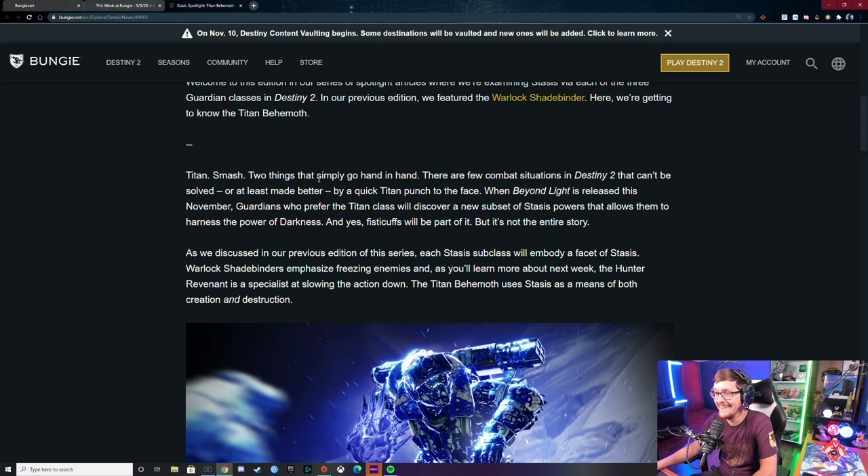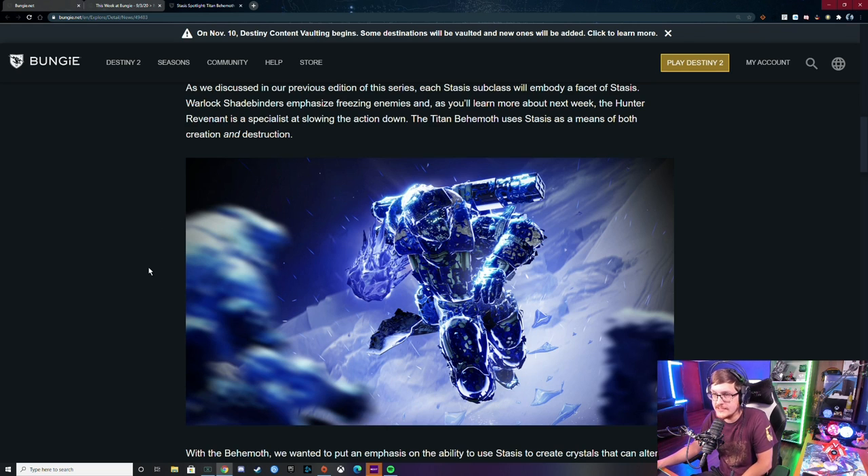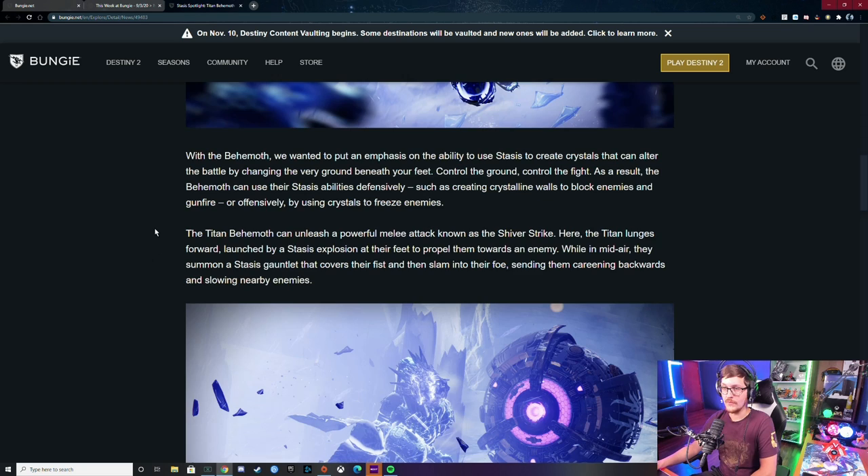Titan smash — they punch good. When Beyond Light is released this November, guardians who prefer the Titan class will discover a new subset of stasis powers that allows them to harness the power of darkness, and fisticuffs will be part of it. The Hunter Revenant is a specialist at slowing the action down. The Titan Behemoth uses stasis as a means of both creation and destruction. With the Behemoth they wanted to emphasize the ability to use stasis to create crystals that alter the battle by changing the very ground beneath your feet — control the ground, control the fight. The Behemoth can use stasis defensively, creating crystalline walls to block enemies and gunfire, or offensively to freeze enemies.